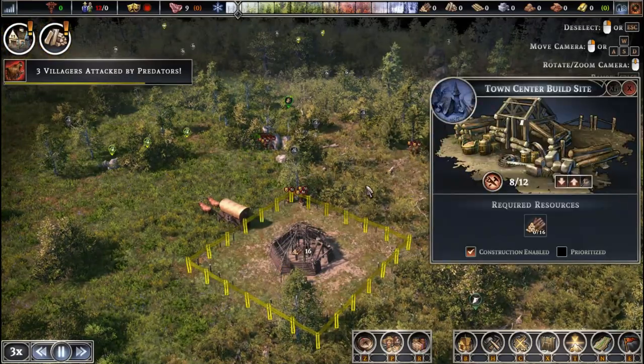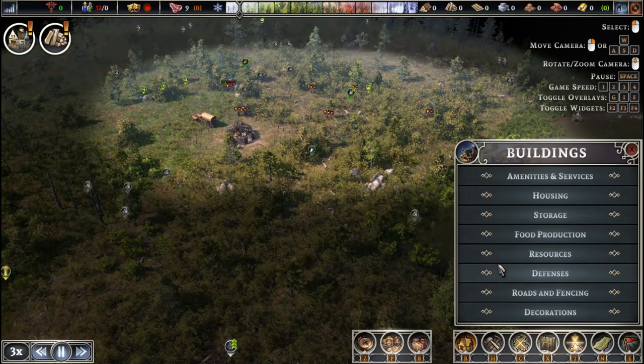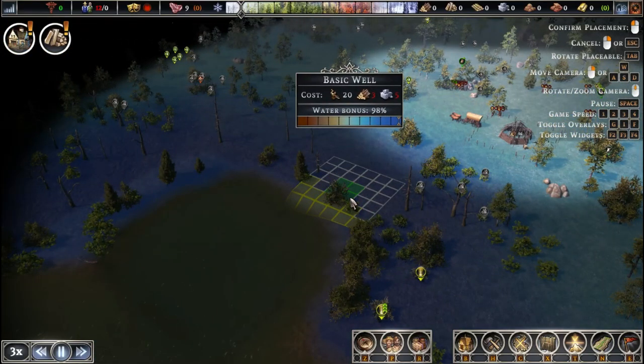We are going to focus on trees immediately — that's the most important thing — because these main buildings right off the jump will require wood. So we're just going to have them focus on chopping down wood for these immediate needs.